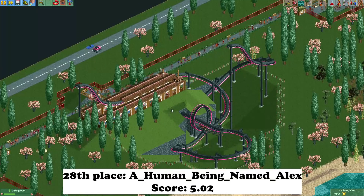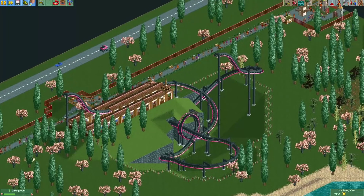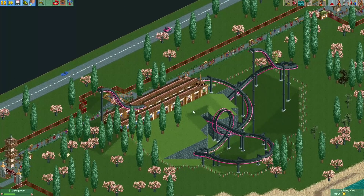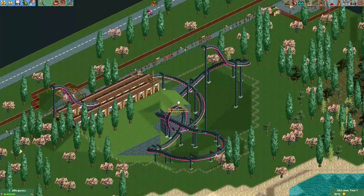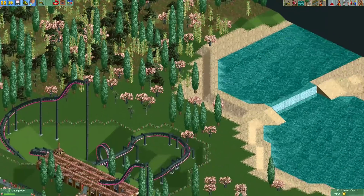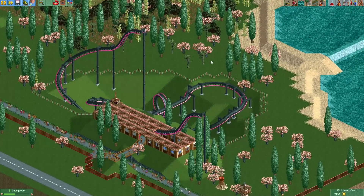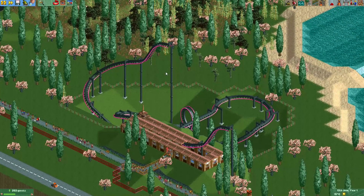In last place we have this entry from Alex. He went for the B&M inverted coaster as a shuttle coaster - quite an interesting choice, not something you see very often. I already predicted this entry wouldn't get a very high score, mostly because it isn't decorated a lot. It's mostly just trees dispersed throughout the map. When you make a ride, it's always a good idea to support it with several other rides to make it look more interesting - some shops, some nice buildings, etc.